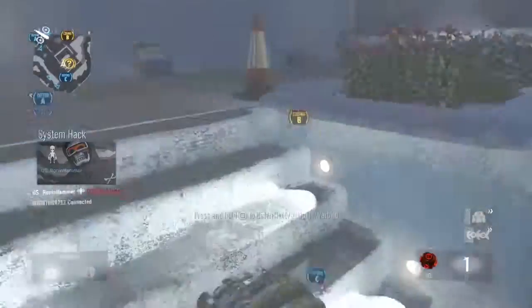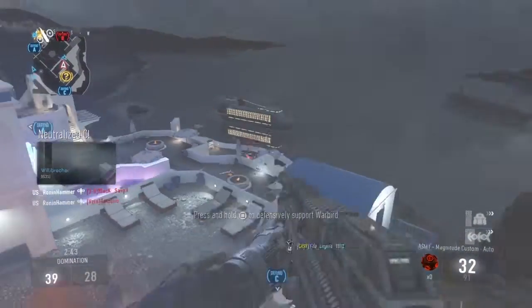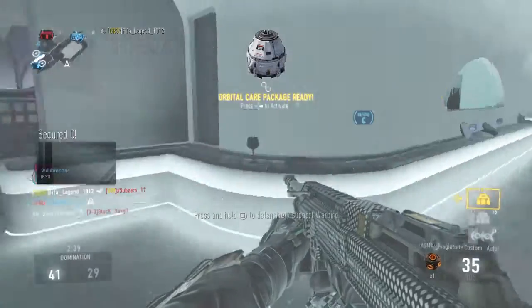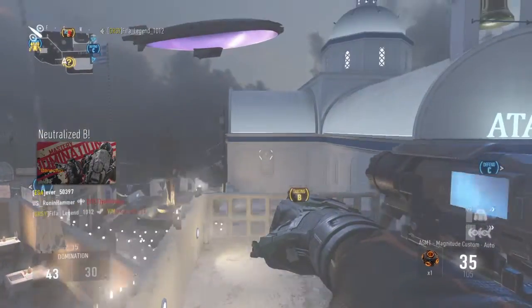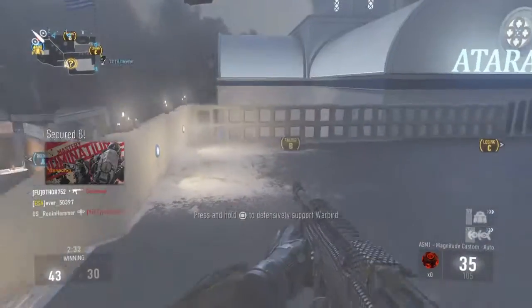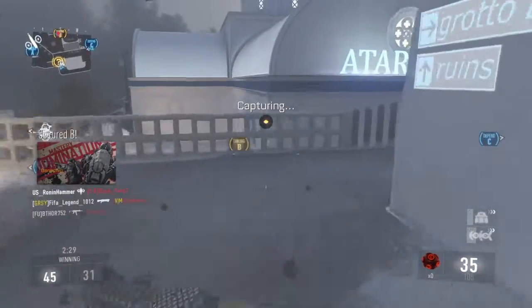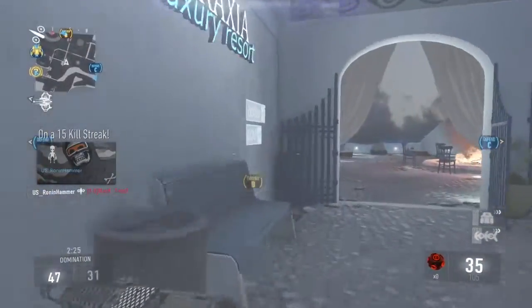Securing Charlie. Building Bravo. Charlie secure, we lost B. Care package inbound. Friendly Goliath online. Enemy has B. Losing C — orbital care package on standby. Warbird support request. Launching care package. Friendly Goliath online.